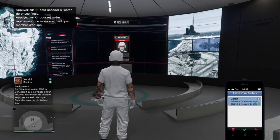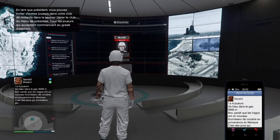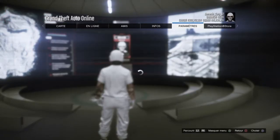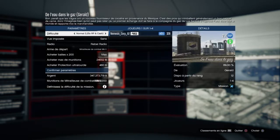Once you have the job, open the phone, open the job, hold Option and press X at the same time. Then press right on the D-pad very quickly and press Circle.